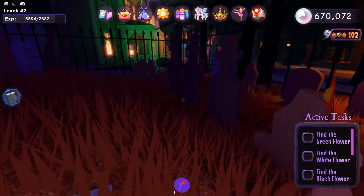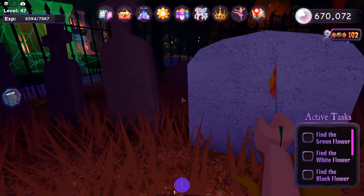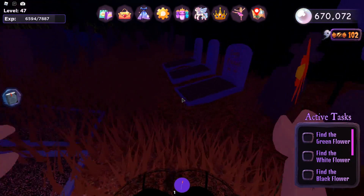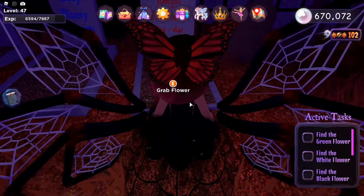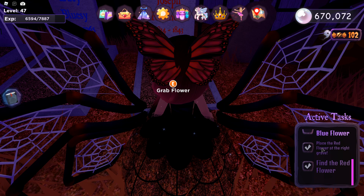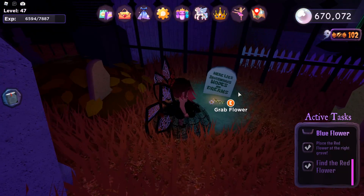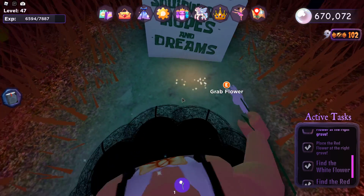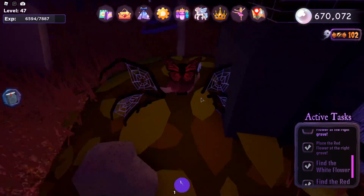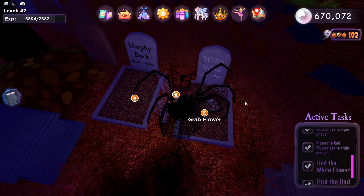You'll see that some of the gravestones actually have writing on them. Find the gravestone that has red writing — Joseph Redmond — and place the red flower there. Next, the white flower is also at the graveyard. Find the tombstone dedicated to Squidward and you'll see there is a white flower near it. Grab it, then find the white tombstone — Walter White — and place the flower there.